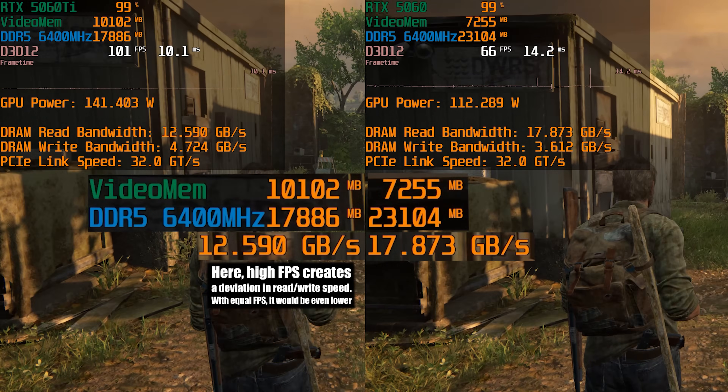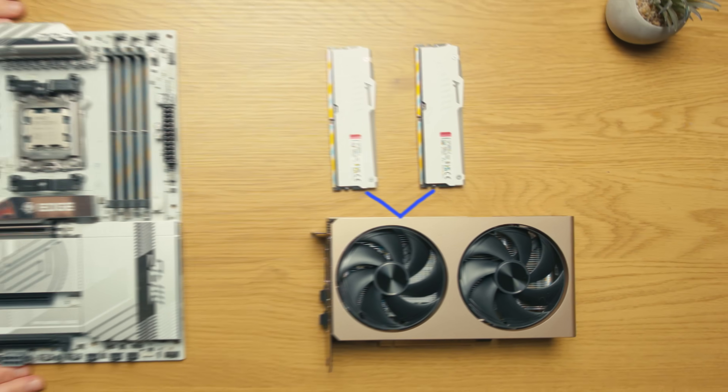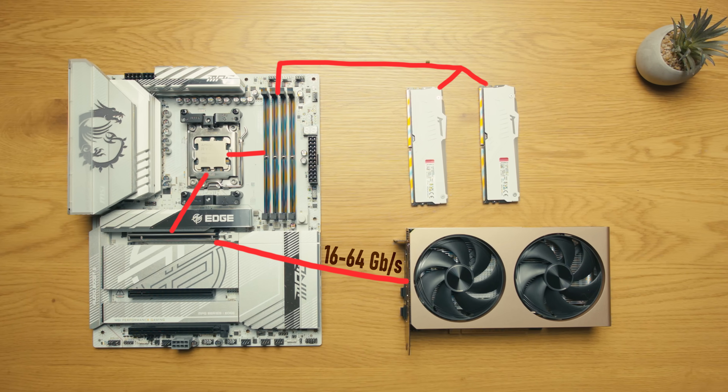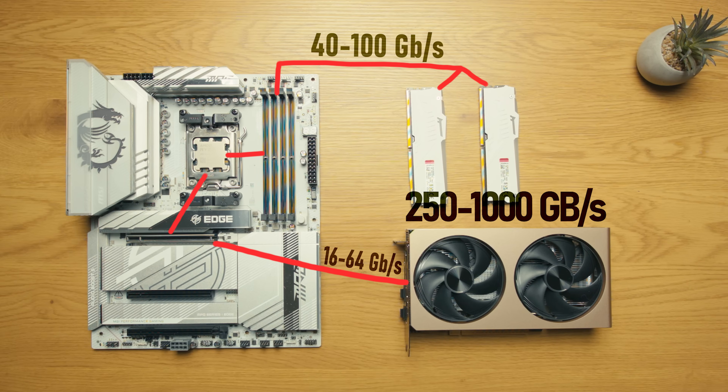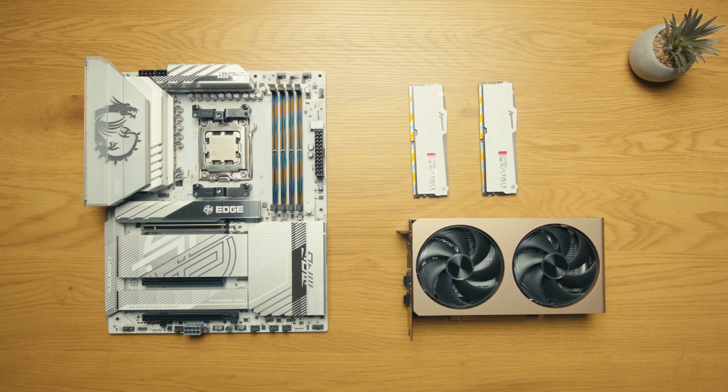Why does this matter? Because that overflow data doesn't get transferred directly — it first goes through PCI Express to the CPU, and from there to the memory modules. In that whole chain, PCI Express is the slowest, an order of magnitude slower than the speeds modern GPUs operate at internally. RAM isn't that fast either. So in this video I'll test how the speed of both PCI Express and RAM affects gaming performance when your GPU runs out of memory.